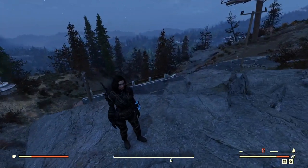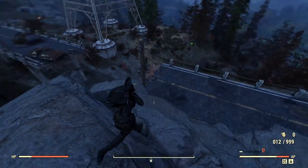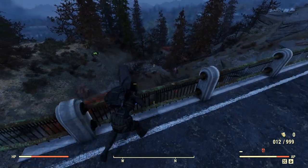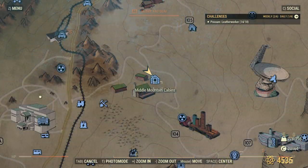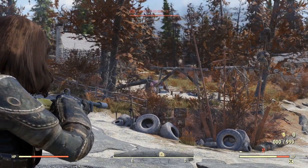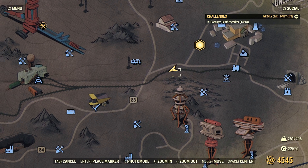Yagwai hide drops from Yagwai, which can be found at a few places such as the tracks outside of the Mountainside Bed and Breakfast. There are two at Dolly Sod's Wilderness, and sometimes three at Middle Mountain Cabins. You can also pick up a couple of hide bundles right here west of Lake Reynolds.